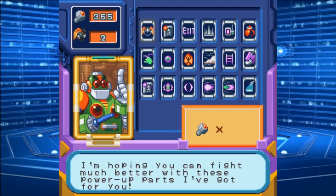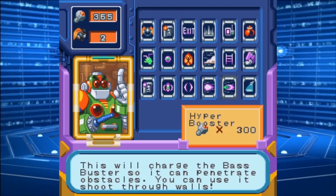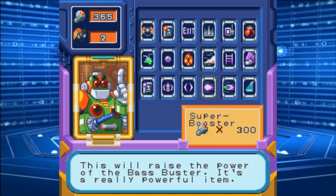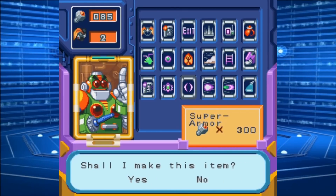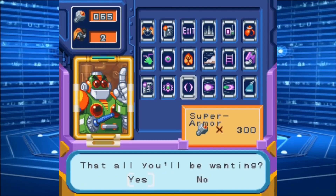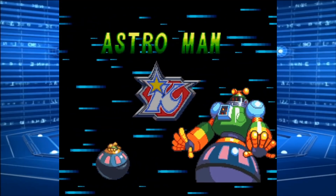Alright, let's get one of the upgrades here. Let's see — super armor or hyperbooster? Hmm. I'll get the super armor. There we go. Now let's take on Astro Man. Good to see you again, old friend. Hope you're not so easily embarrassed this time.